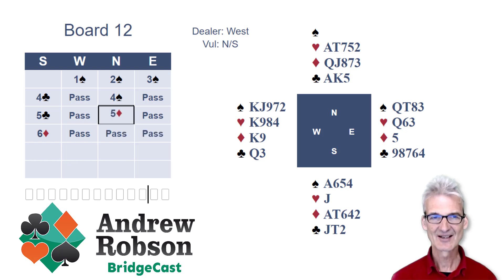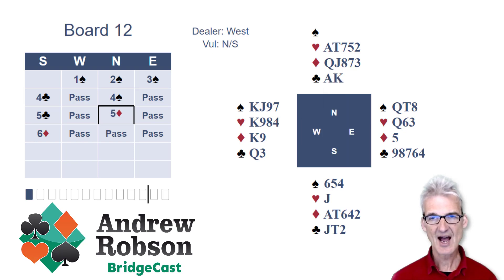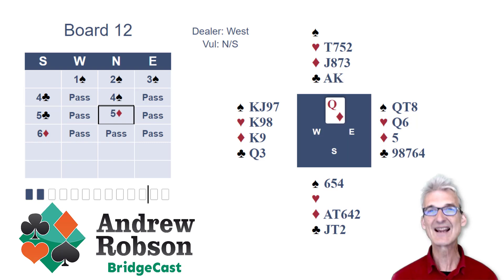And that's the contract played by North. East is looking no further than their side's bid and supported suit. So this six diamond contract is a fabulous slam contract. We'll win the ace and shed a club. And now we're essentially on the position of the king of diamonds to make the overtrick. We're going to come to our hand in hearts and lead the queen of diamonds — we're going to lead it and see what happens.